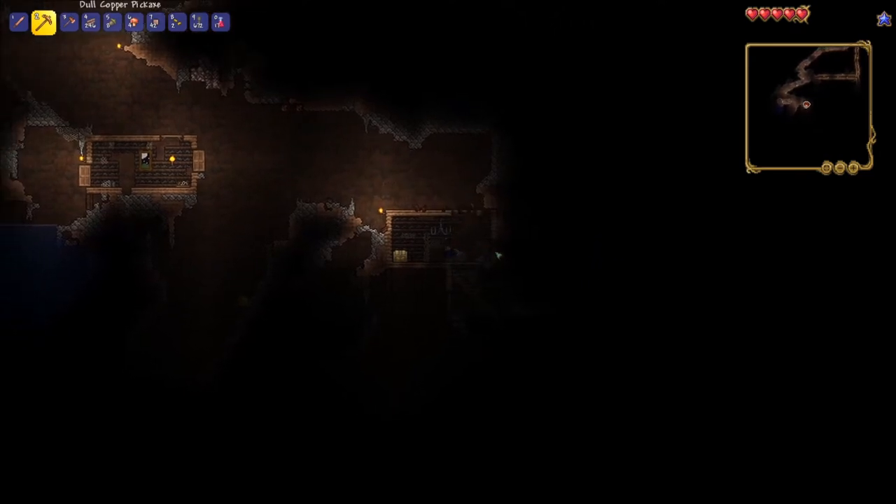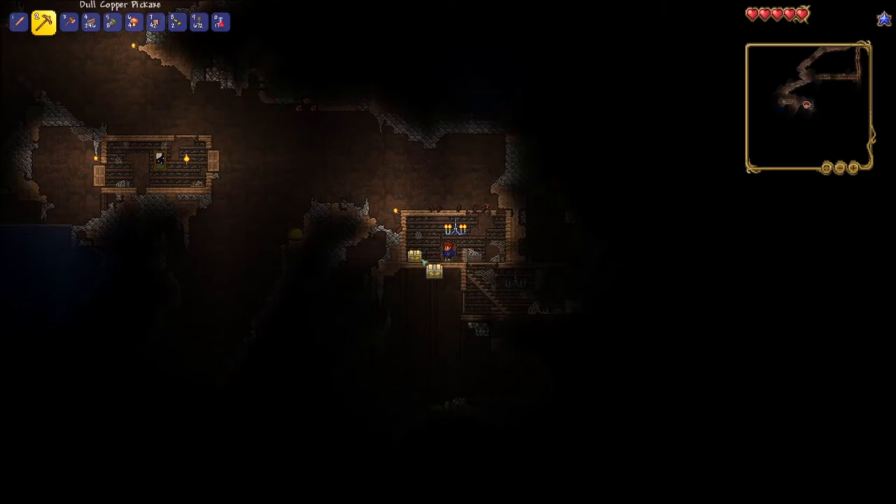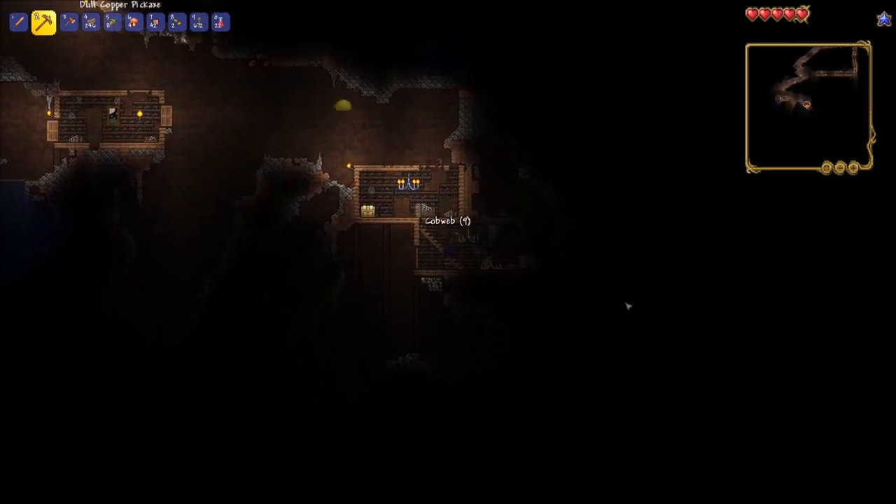Some ruined houses contain chandeliers, which you can break and place again to save on torches. This one held a magic mirror, which is extremely useful as it lets me return home whenever I want.